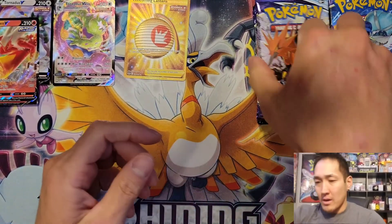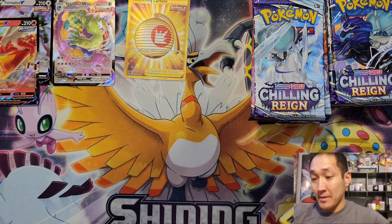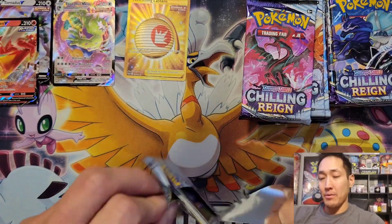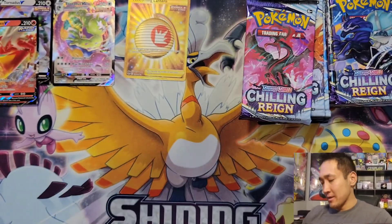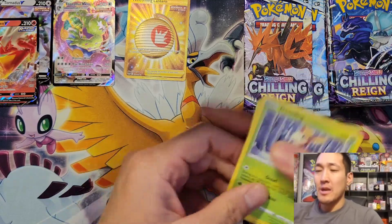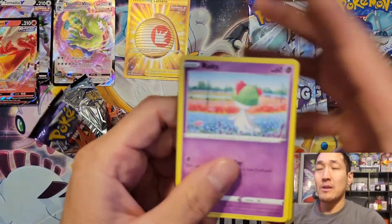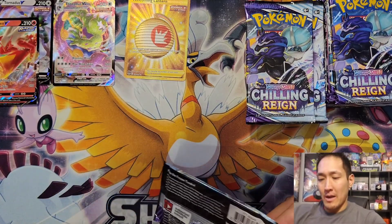We got Galarian Weezing as the rare in that pack. Let me know in the comments what your favorite pulls from each respective set — Chilling Reign and Fusion Strike — are, or if you're just totally done with both sets. I know a lot of people are definitely in that boat, especially with Brilliant Stars being as amazing as it is. They got character rares in the reverse rare slot, which is really really cool, along with an amazing main set.